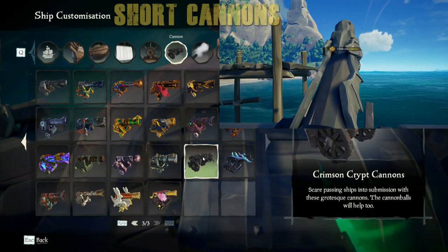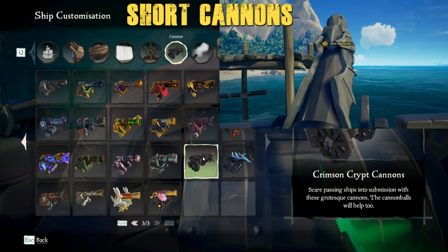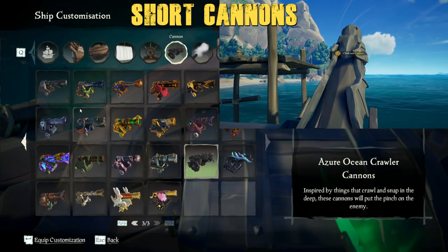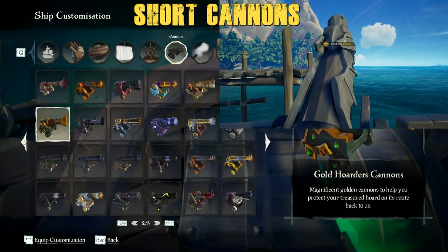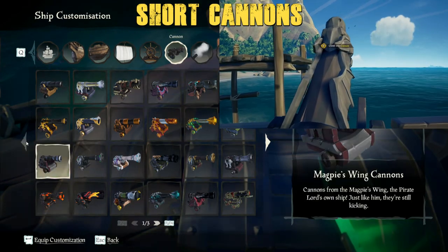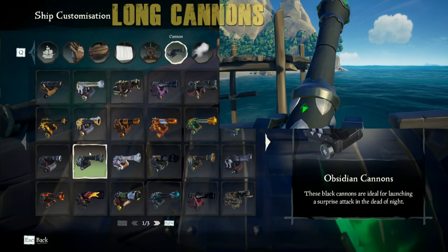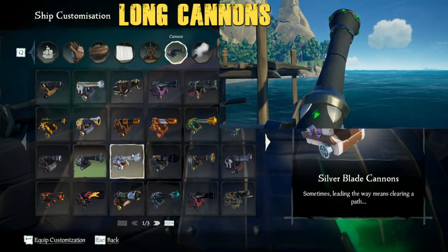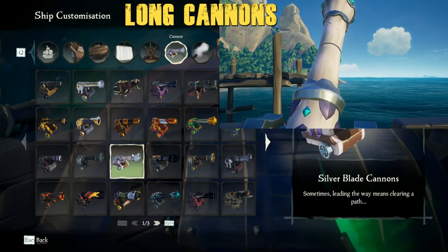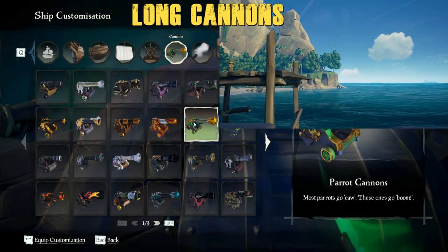The long cannons cannot be jumped into from the back. People who regularly board ships know what it's like to get your aim in a small window, typically because both ships are moving at angles or high speeds and with a big distance. So when you have a tiny window of time to aim and launch, the last thing I want to do is run all the way around my cannon and aim up in the air towards the tip of it.